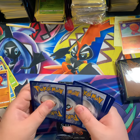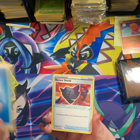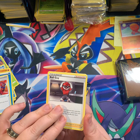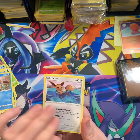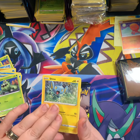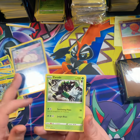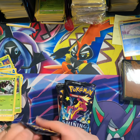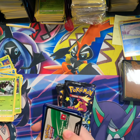Pack three: Rusted Shield, Boltund — I swear this dude is weird — Floatzel, Togedemaru, another Eevee, Horsea, Cacnea, Shinx, Snom, and a non-holo Zarude. Zarude, dude — why you gotta be so rude? Don't you know we're Pokemon too?